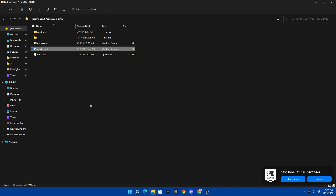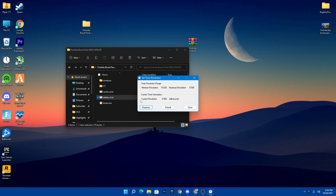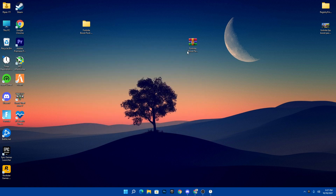Next, there is the Timer Resolution .exe file. Run this software to get the lowest input delay on your PC. Drag it and drop it on your desktop — I already have one on my desktop that I use whenever I play Fortnite. Launch the software, click the maximum button, and you'll get the current resolution millisecond delay. Minimize the software and close the boost pack. Now I'm going to show you some extra settings for the new update to get better performance.